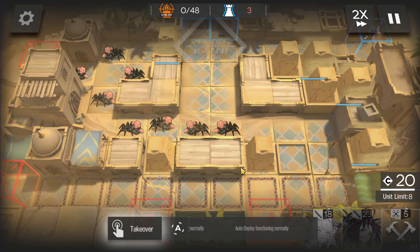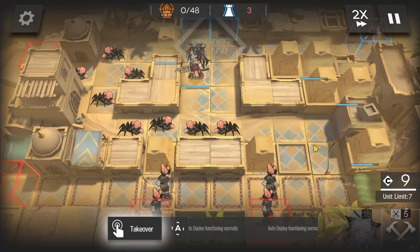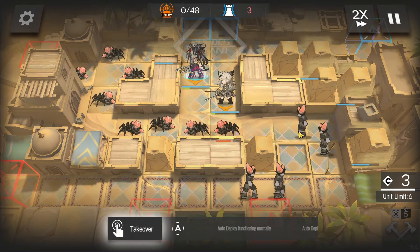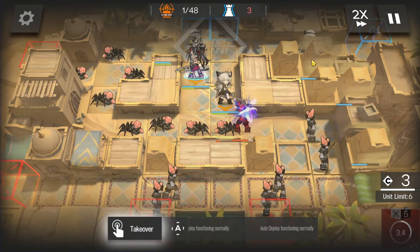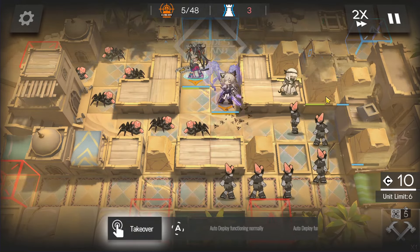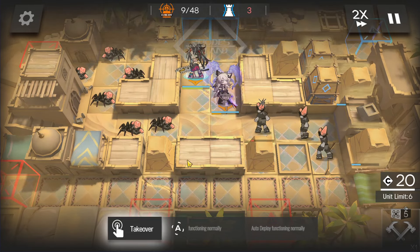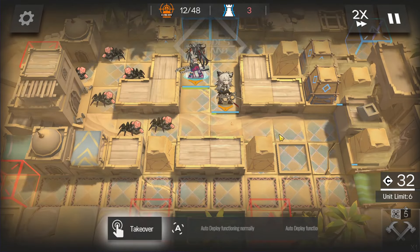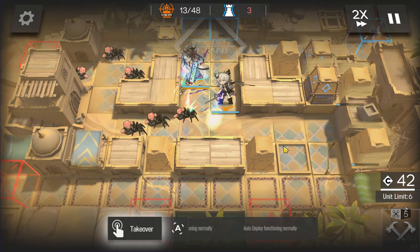First of all, immediately deploy Blades here, facing the bottom side. Then just wait to get enough DP to deploy Lapland on this position here, also facing the bottom side. Then use your reinforcement device to reinforce the top-left one, one of those two, then this one on the row where Lapland is. And that's it — you can even just AFK to be honest.